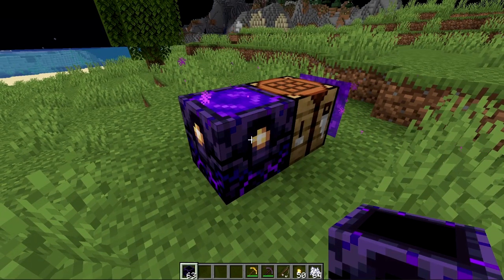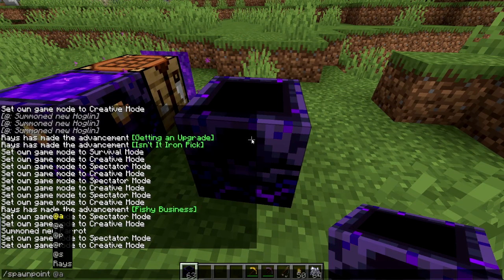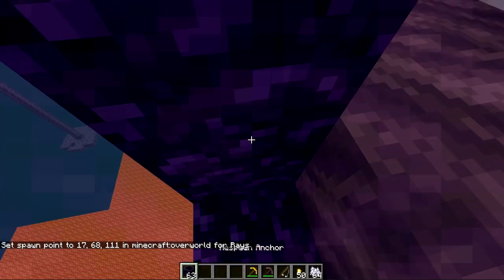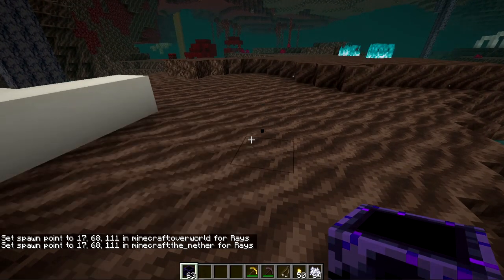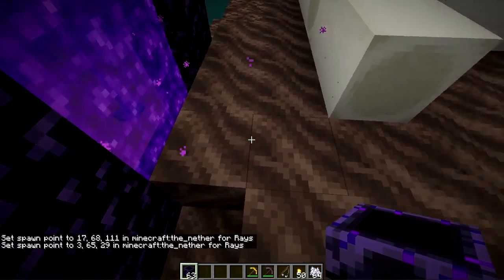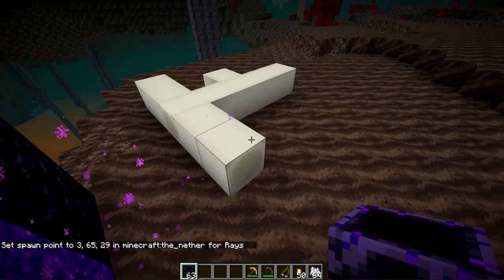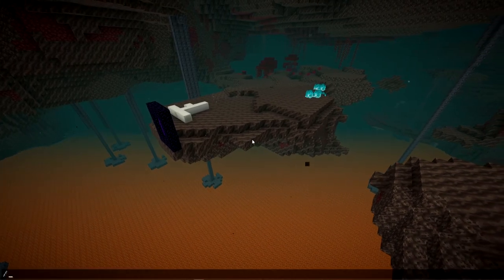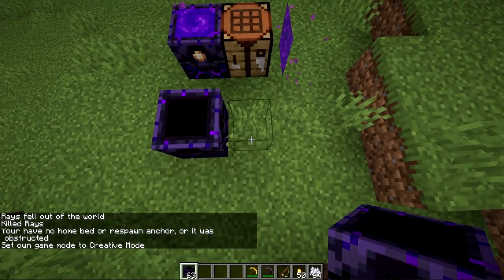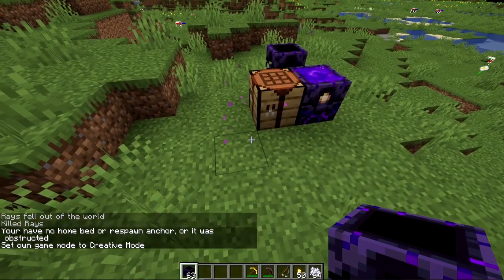With the new changes to having a respawn anchor, they also made it so that the /spawnpoint command can now specify a dimension. You can do set spawn point in the overworld, or go into the nether dimension and do set spawn point there. Testing it out — you can see it shows 'overworld' and now 'nether.' After a /kill it sets me back here in the nether. So it looks like they still have to work out the full respawning-in-another-dimension part, but the commands are there.